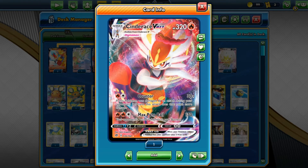It's got two attacks. First is Counter for one Fire, one Colorless — does 30 damage, but if this Pokémon was damaged by an attack during your opponent's last turn, this attack does that much more damage, which is amazing. We also have Max Power for two Fire and one Colorless — 170 damage, but your opponent's other Pokémon is now Burnt, making it basically 190. I can't complain, it's pretty good.